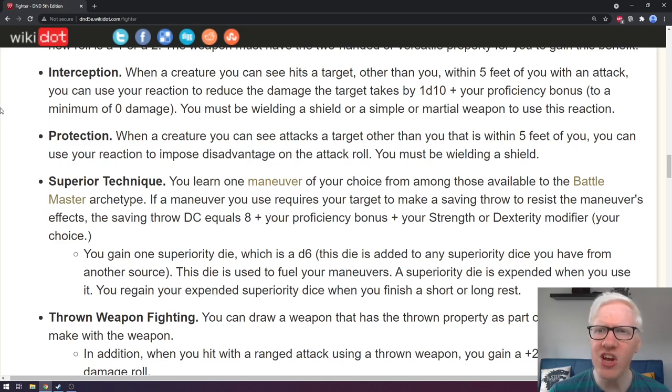Next is protection, which is similar to interception. When a creature you can see attacks a target other than you that is within five feet of you, you can use your reaction to impose disadvantage on the attack roll. You must be wielding a shield. It's a similar kind of trait — you're swinging your shield in the way to deflect the attack. Imposing disadvantage can sometimes be better than reducing damage, depending on the creature's hit modifier.